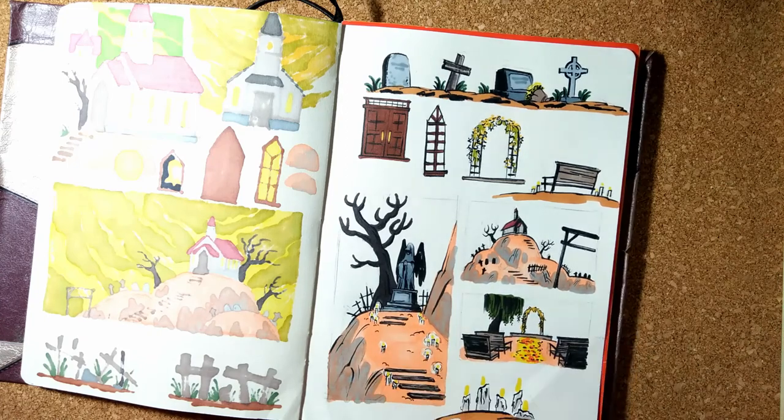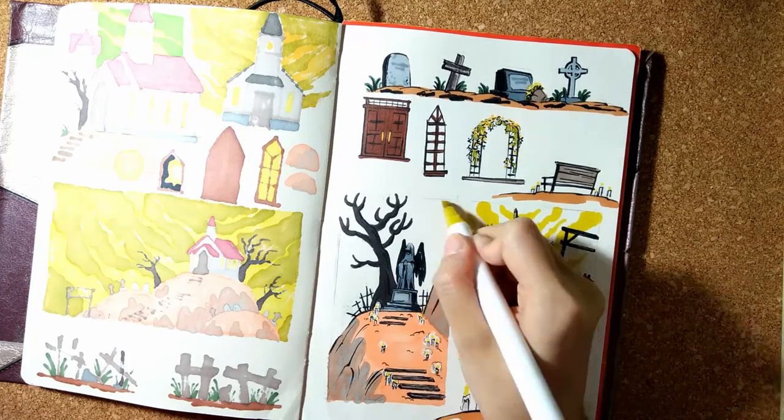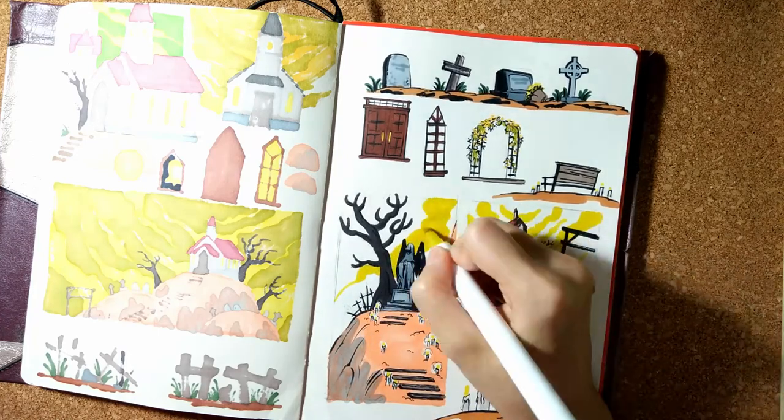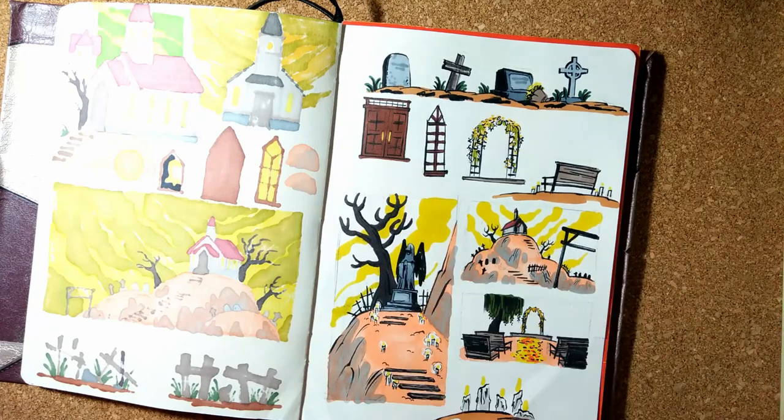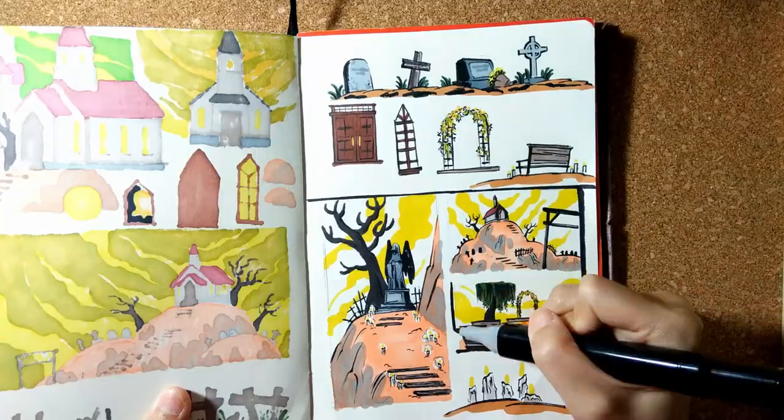Overall, what I can do with these thumbnails is redraw them into bigger canvases. I recognize flaws in the composition, so I know what to avoid when I make polished works out of them. That's a process for another video, because here comes my favorite part — adding borders with a black marker.